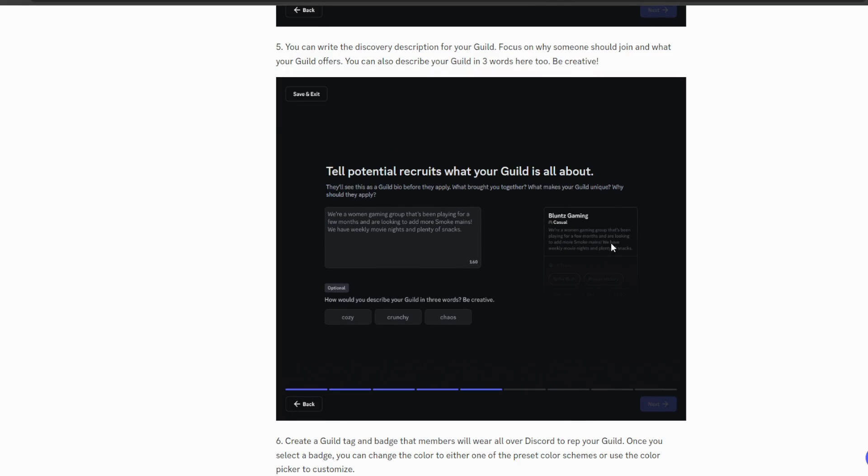Step five is writing the discovery description for your guild. Whether someone clicks on your guild beside a username or finds it through Discord's discovery page, they'll want to see a description telling them what the guild is about. For example: 'We're a women gaming group that's been playing for a few months and are looking to add more Smoke mains. We have weekly movie nights.'